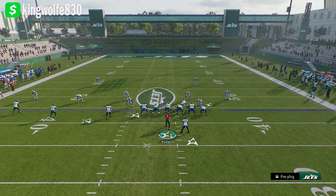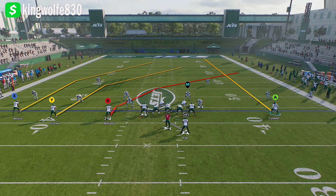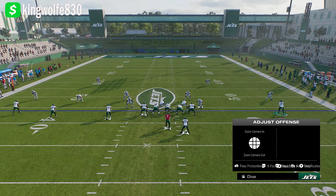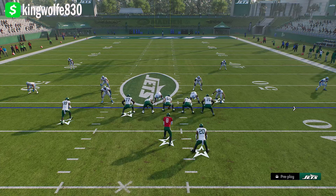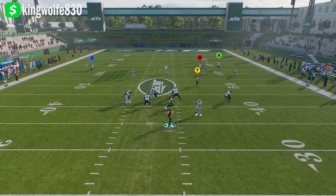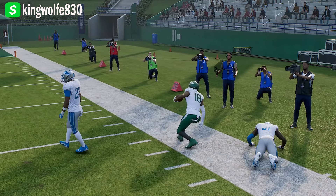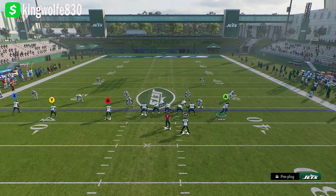Now if you want to set it up the other way — which is going to be the main way — you're going to streak the tight end and motion him out but leave him on a streak as a clear-out. Keep the play action if you want, keep the crossing route, but take Y and put him on an in route. This is going to be our base setup. If the user takes off on the crosser, Y underneath gets open — especially in Cover 2. Let's snap the ball and you'll have B right there.